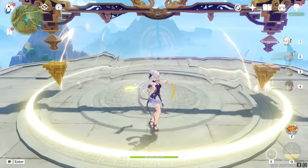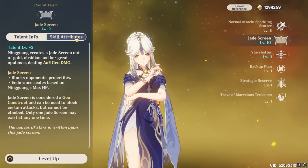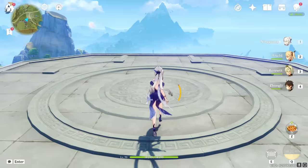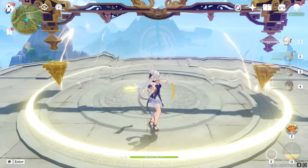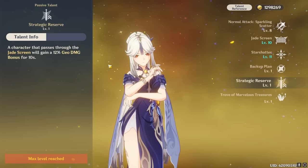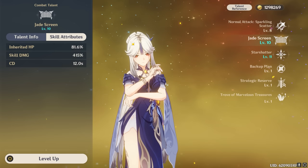Moving onto her skill, Ningguang will summon a giant jade screen that deals a large instance of AoE Geo damage. The screen itself is a construct so it can be destroyed, but it also blocks enemy projectiles and, with Ningguang's 4th ascension passive, grants a 12% Geo damage bonus when walking through it. Without constellations it's a pretty simple ability that provides reliable damage, energy, and that super swag Geo damage buff, but her constellations as well as her burst passive do alter the way this ability works.